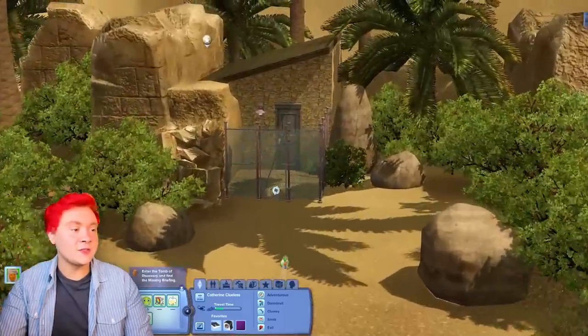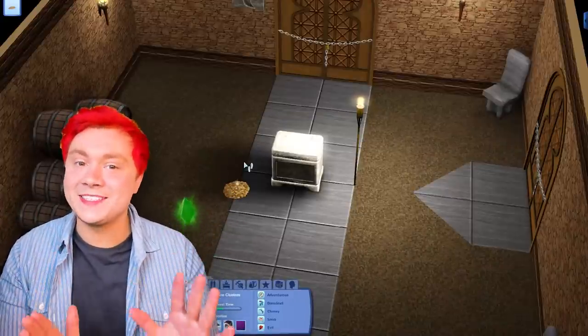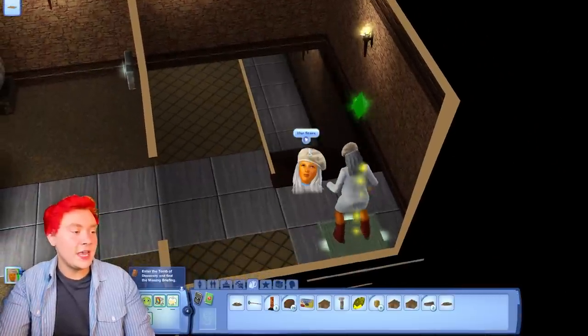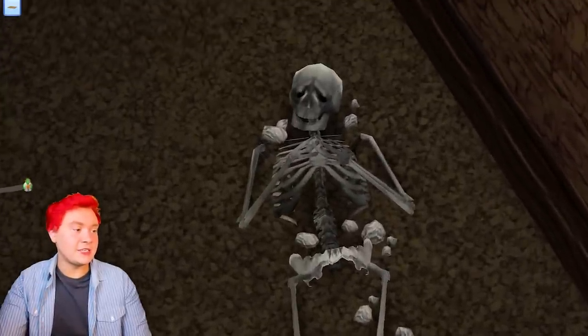The tomb is right next to our house which is really, really ideal. And of course, we are going to be turning Catherine Clueless into a mummy in this episode. I am so excited. She is having the time of her life doing these puzzles. Let's hope she doesn't get burnt like she did in the last episode, though I'm seeing a lot of dead skeletons around, which is concerning.